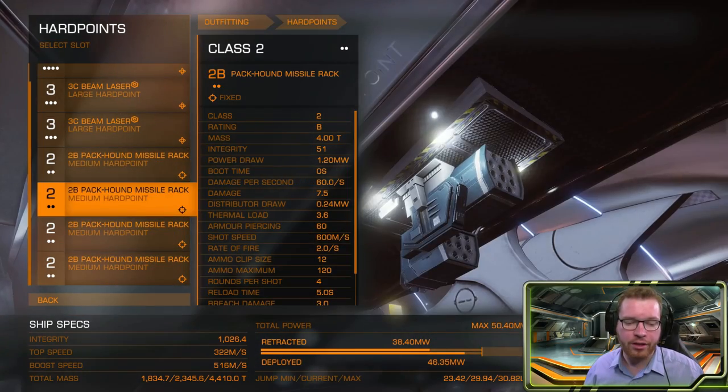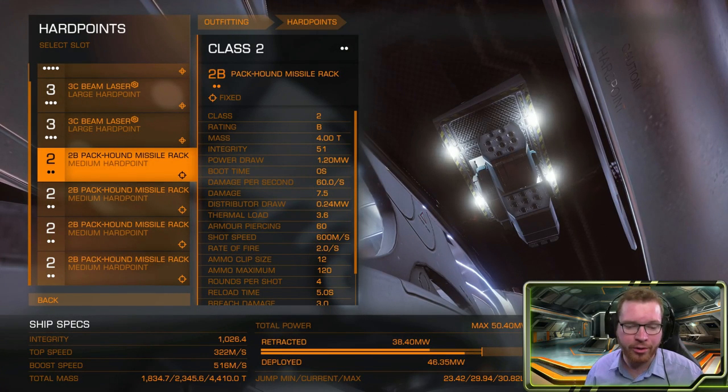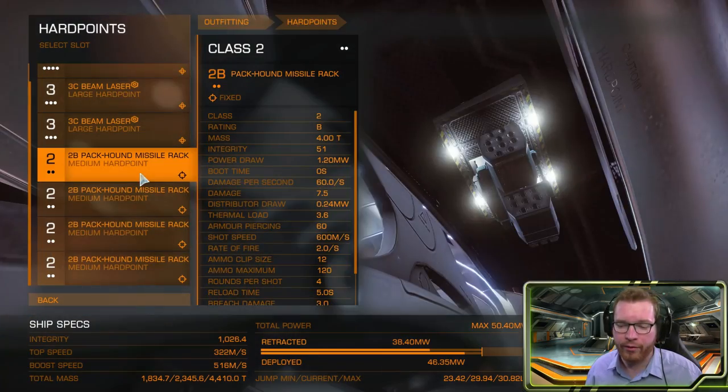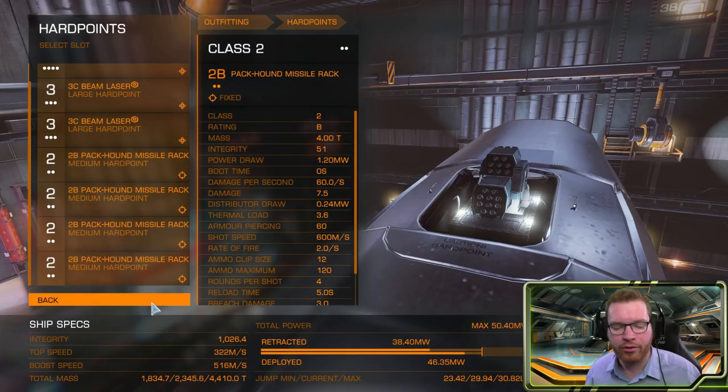Engineering on the missiles is optional — do with it what you want. Extra capacity, more damage, there are lots of fun things you can choose from with explosive weapons. I wouldn't recommend dumpfire missiles, but seekers or packhounds are a good choice.